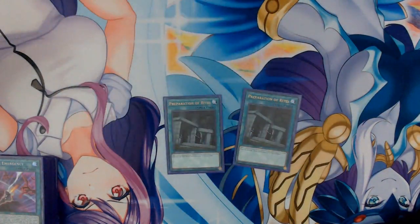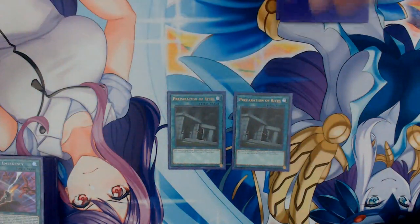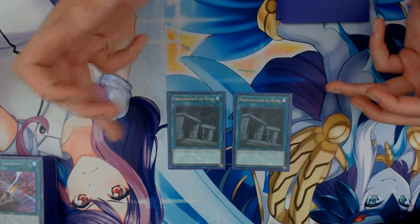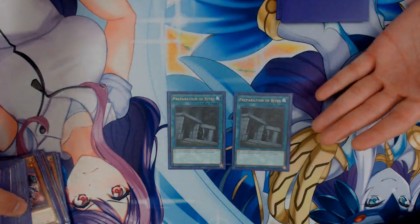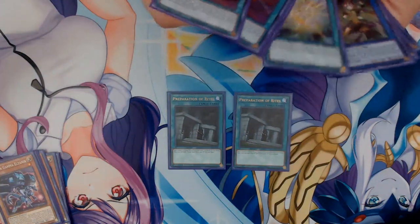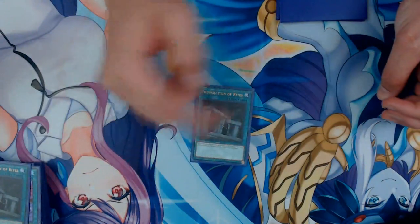Next up, two copies of Preparation of Rites. Add one level seven or lower ritual monster from your deck to your hand, then you can add one ritual spell from your graveyard to your hand. It doesn't specify that the ritual spell has to go with the monster, which helps out a lot. The ones you'd most likely search would be your copies of Brionac. If you already have those, you could also search Clausolas, Natasha, or even Unicore. It's also important to note that adding the spell is optional.